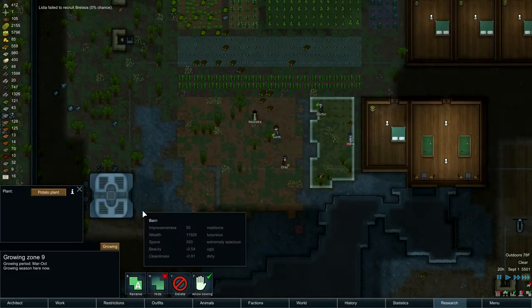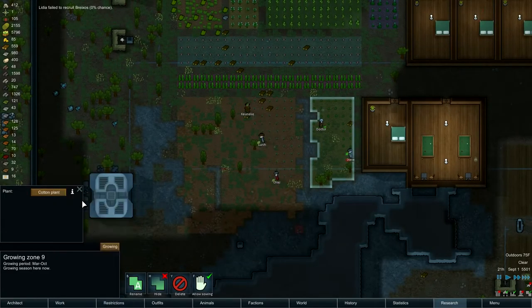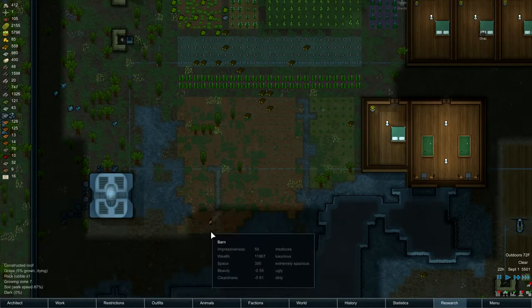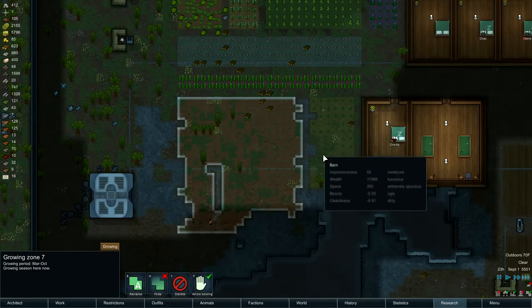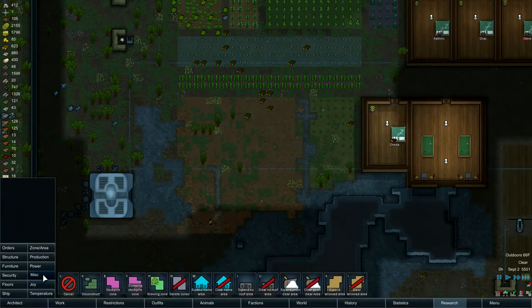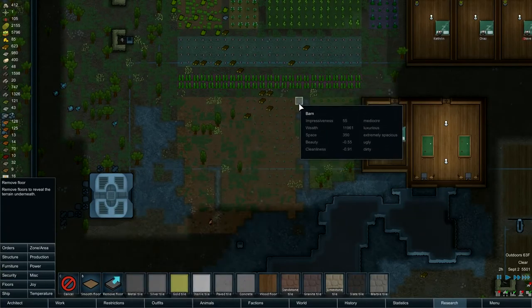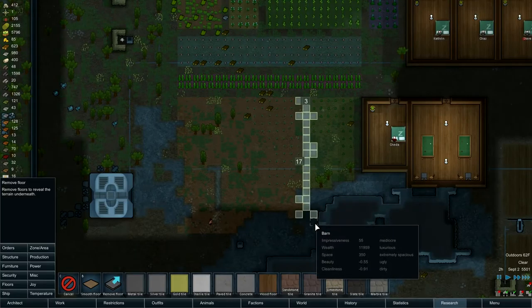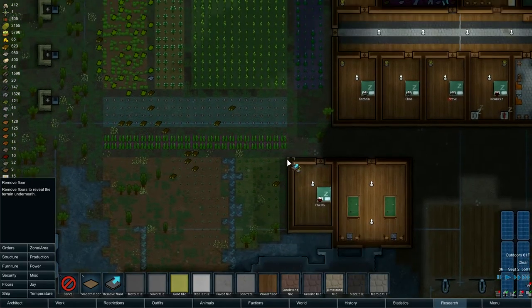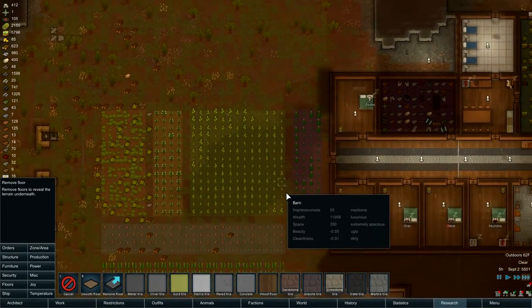Potatoes — now cotton. I'm going to delete this one. That was funny that it made two zones out of that because of this floor here. Can I remove this floor? Yeah, I can. Cool. So will I get those tiles back? Interesting question — I don't know the answer to that.